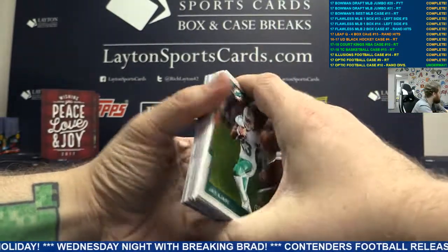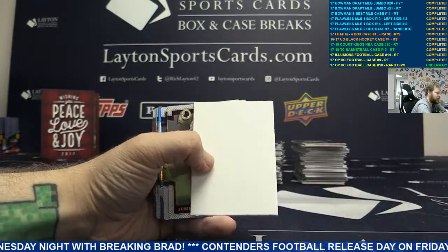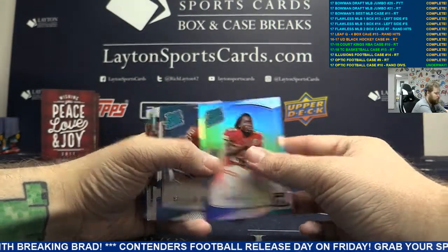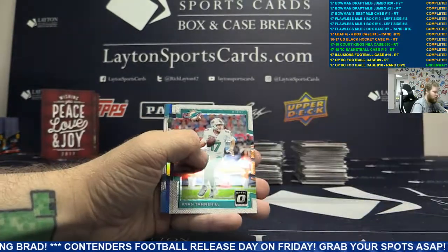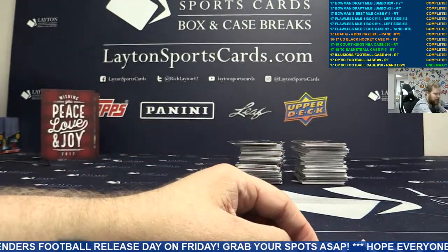You don't want to put your thumb on the card. Base, blank, rookie base - Kareem Hunt. Silver. Gridiron Kings Matt Stafford. Dark Blue Sidney Jones. Base on the back, all right.